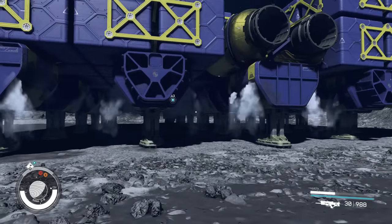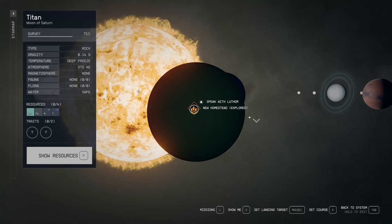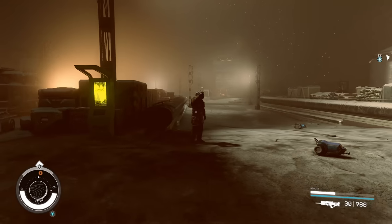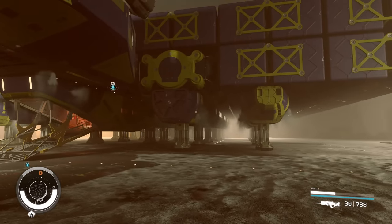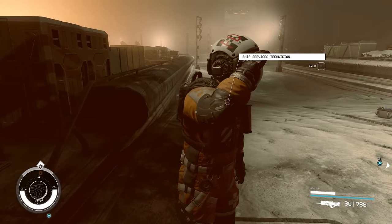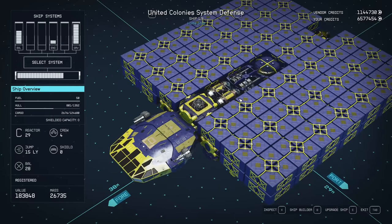For most of my game time I only need cargo capacity. Let me jump back to New Homestead and give you some tips and tricks when planning a spare ship for cargo purposes. Basically any ship builder will do, but this one at the moon Titan is particularly great due to its special landing gear available there.